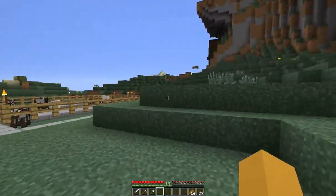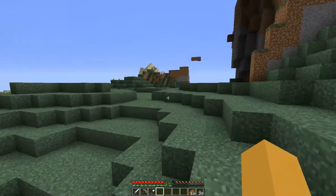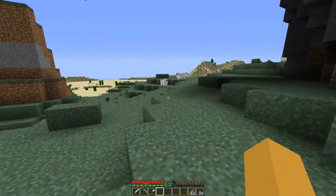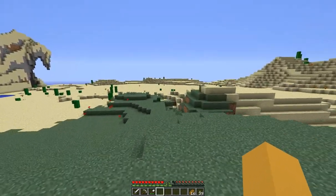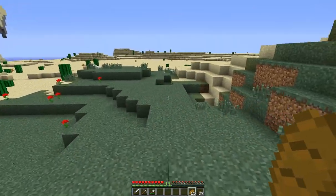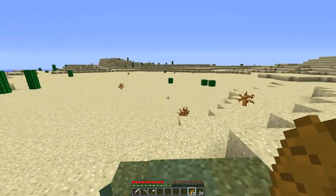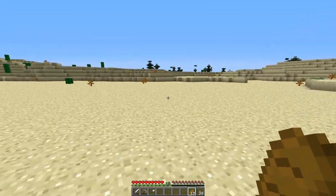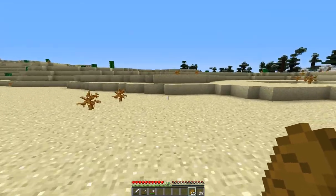Let's go on an adventure. Maybe we can find a horse or something while we're out here — of course I have nothing to tame it with. I don't have a lead or anything. I was messing around in snapshot 13w38c, something like that, and messed with the amplified terrain. That stuff is crazy — we're up like 200 blocks.